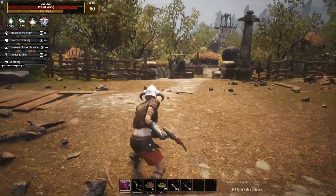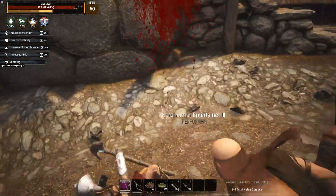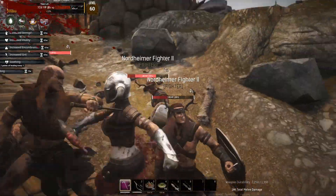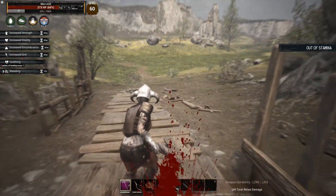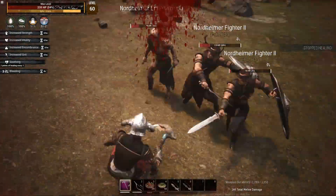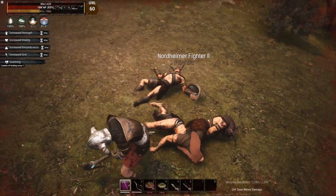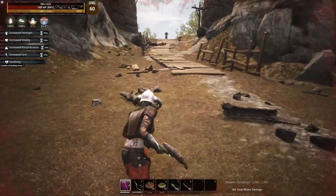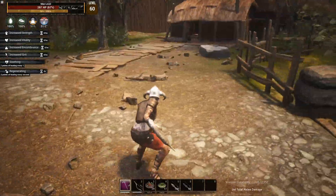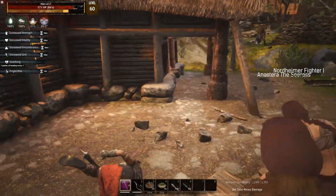Here we have two guys with shields — I'm going to show you what happens when you run into shields. They block and stop me from attacking. I can start to spin and it's fine, but as soon as they start to block they mess me up. When you run into this situation you can't use your grind attack — you have to heal up and fight them normally. But it's perfectly easy because you hit so hard. The bleed finished one off and the other was already low health.